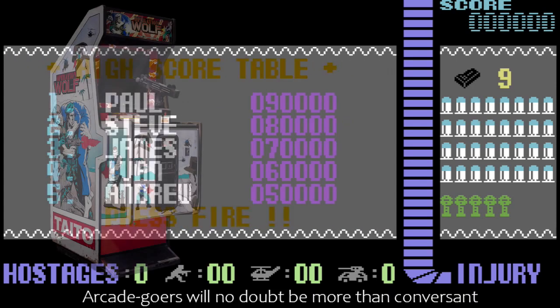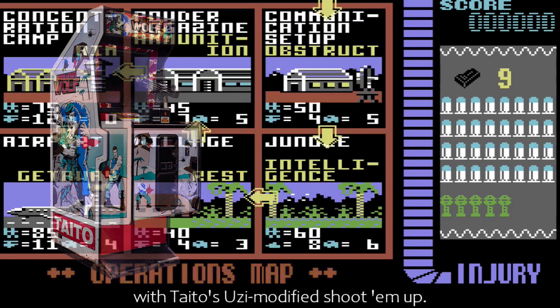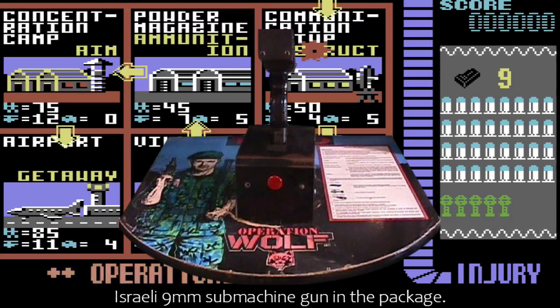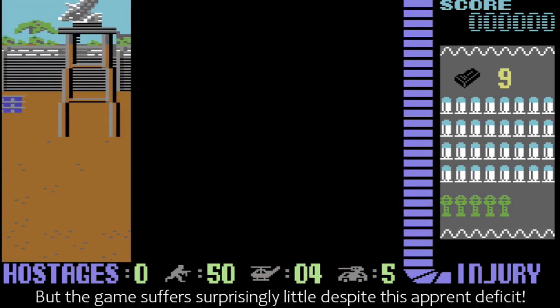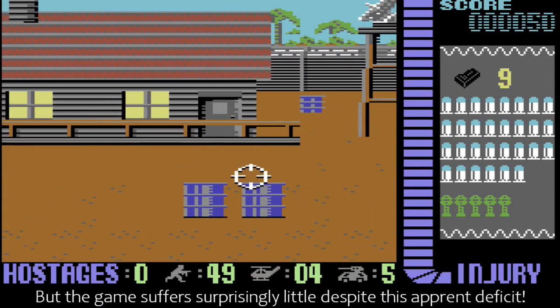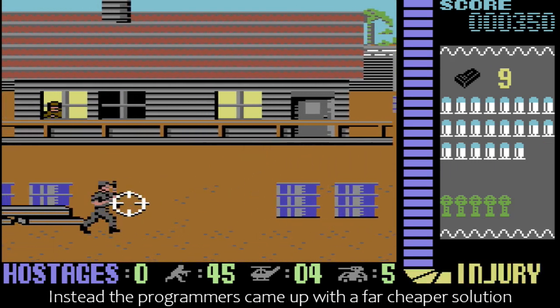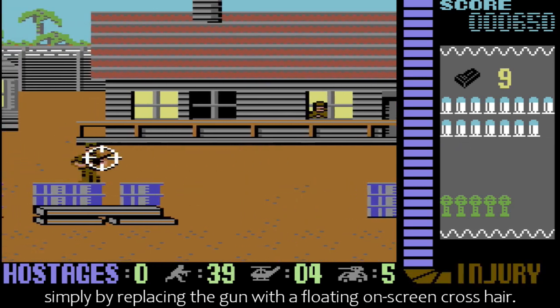Arcade goers will no doubt be more than conversant with Taito's Uzi-modified shoot-em-up. Unfortunately, Ocean couldn't manage to include a replica of the Israeli 9mm submachine gun in the package, but the game suffers surprisingly little despite this apparent deficit. Instead, the programmers came up with a far cheaper solution, simply by replacing the gun with a floating on-screen crosshair.